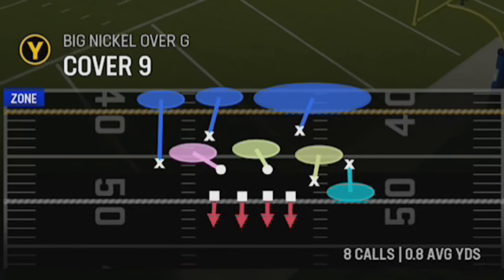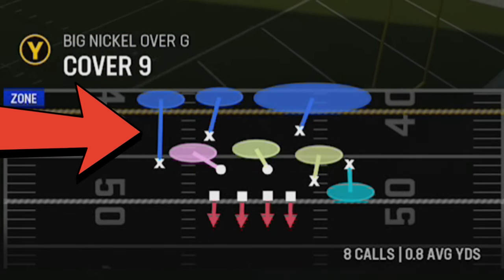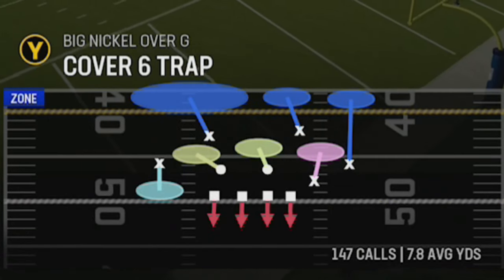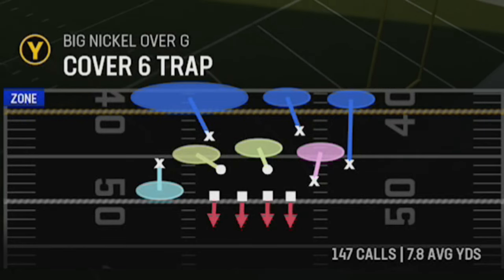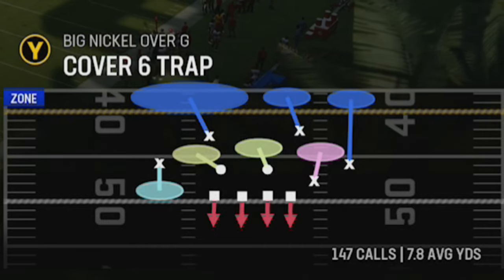Cover 9 is really just Cover 6 flipped. These defenses are very difficult for players because a lot of people don't know how to score one-play touchdowns against them, or they can't figure out how to beat which side of the defense. You've got a matching style on one side — basically half Cover 4 — and the other side is basically half Cover 2. In situations like Cover 6 Trap it runs more like man coverage. Today I'm going to show you a very unique play that focuses specifically against these style of defenses but also beats traditional defenses.